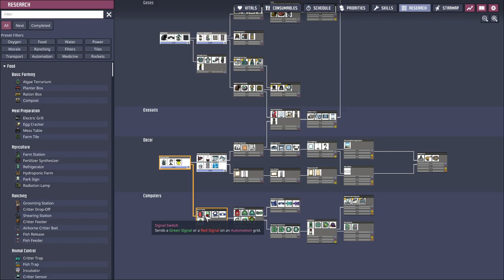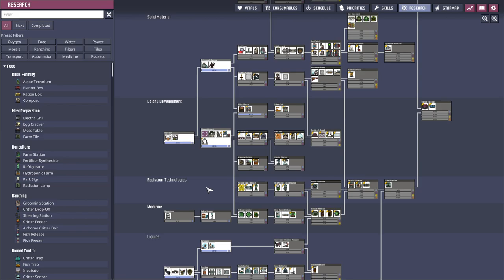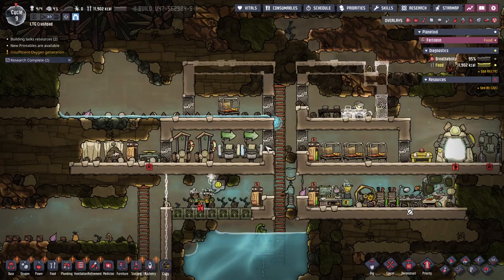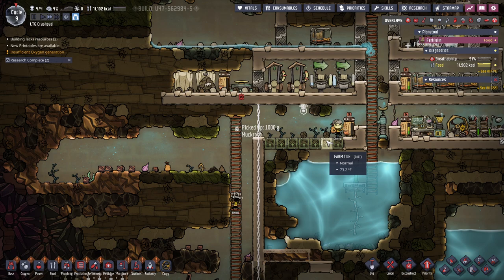I do kind of want to get this smart stuff going, to see if I can figure it out or if it's too complicated. I also want the sanitation so I can hook up piping to stuff — the research goes pretty quick. What is going on here? This mealwood is not happy yet — okay, now it's happy.